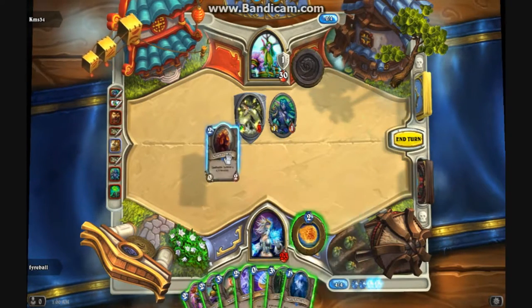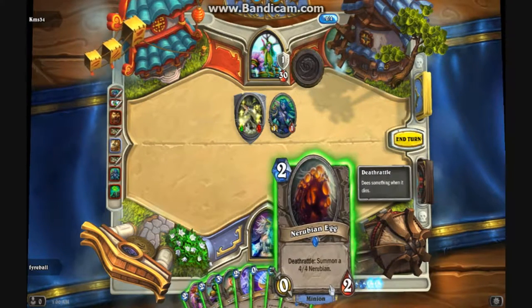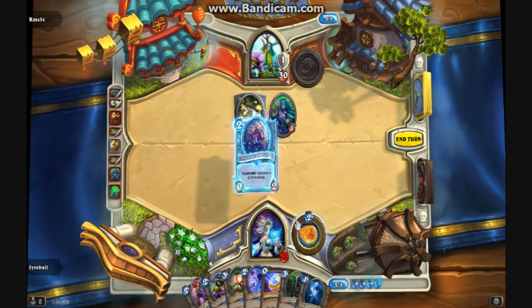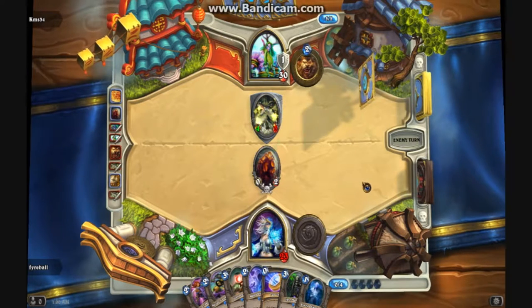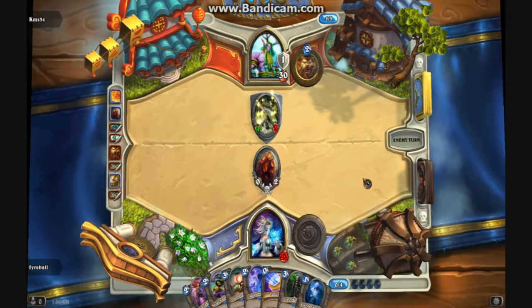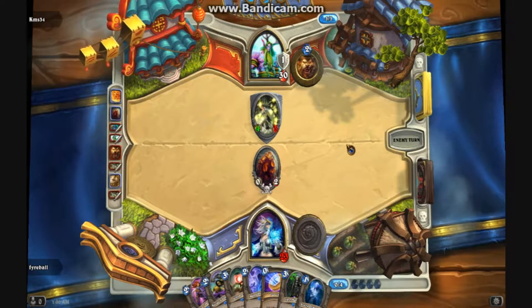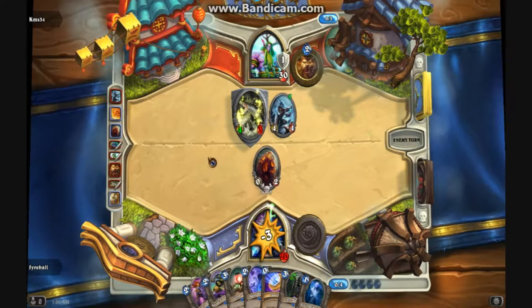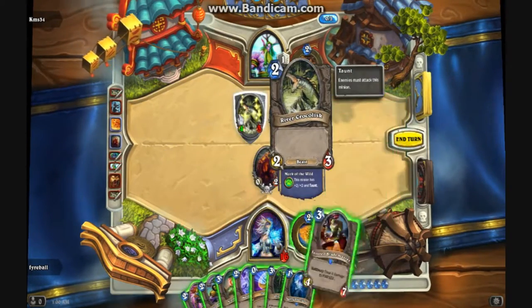Nerubian Egg — that's good. Let's put down the Young Priestess and the Nerubian Egg so we get more hit points and it survives longer. No, that's not what we're gonna do — equals board control. This guy is playing the game. Best music ever.